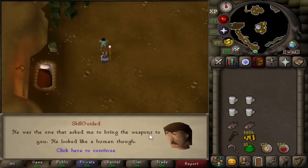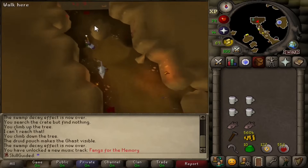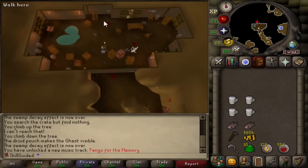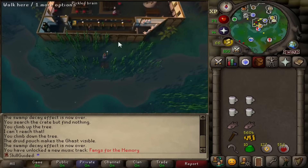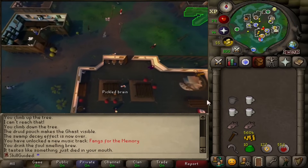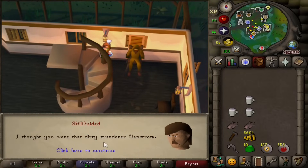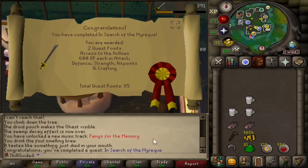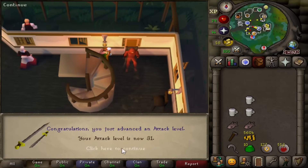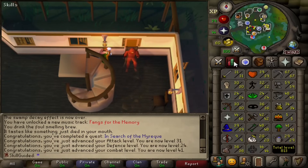So sorry, this is all my fault — he said he led them here, but he was the one that asked you to bring the weapons. He clearly took advantage of you. Vampires can shapeshift to look like humans. We searched this wall this time and something should actually happen. We go up the ladder into the pub. That was thirsty work. The barkeep has been replaced by a stranger. 'Thought you were that dirty murderer Vanstrom.' We've finished In Search of the Myreque — two quest points, access to the Hollows, 600 XP in Attack, Defense, Strength, Hitpoints, and Crafting. 31 Attack, it feels good to see our Attack go up after so long. 24 Defense, 41 Combat. No unlocks to be seen — love that.